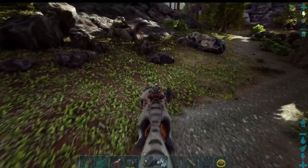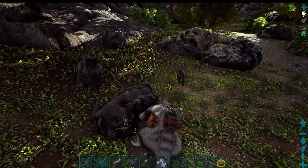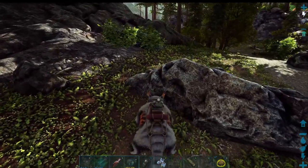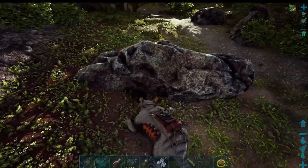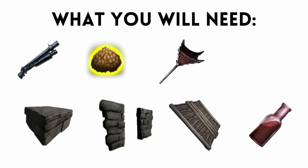I tried taming a Maywing to capture one using the tertiary basket pickup, but that is disabled — which is probably a good thing in this case. Here are some of the things you will need: a high damage weapon like a pump shotgun, exceptional kibble which they prefer, a net gun, and stone foundations, door frames, and ramps for the trap.